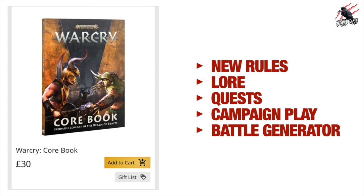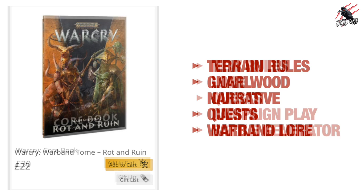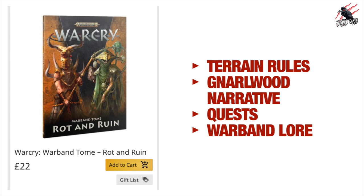If you prefer a physical book, buying the core book gets you all the rules plus lore, quests, campaign play, and a battle generator to get you going quickly. There's also a book called the Warband Tome: Rot and Ruin, which has specific terrain rules for Gnarwood, a Gnarwood narrative campaign, other quests, and warband lore for two warbands from that set. You don't really need that book unless you have that terrain or those specific warbands.